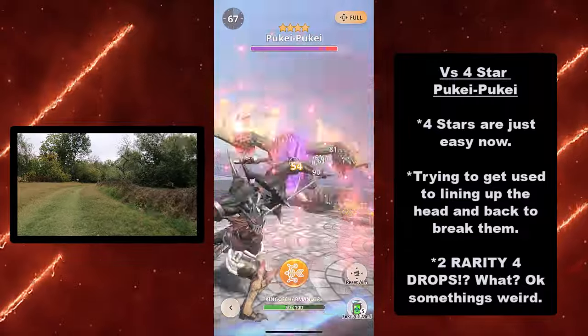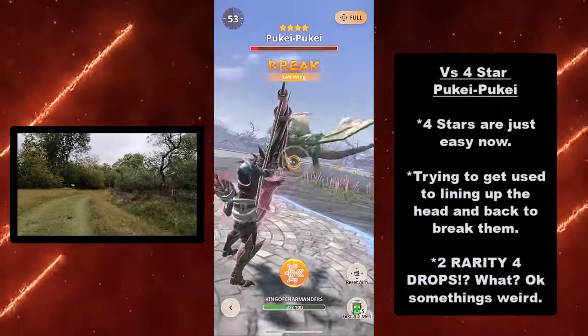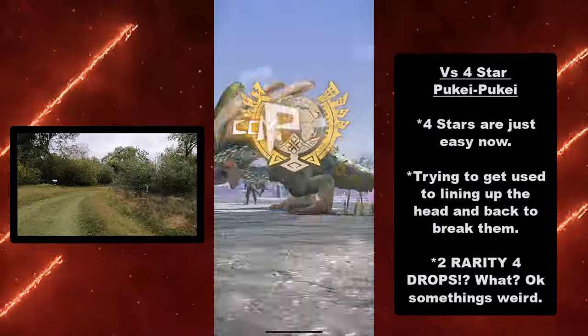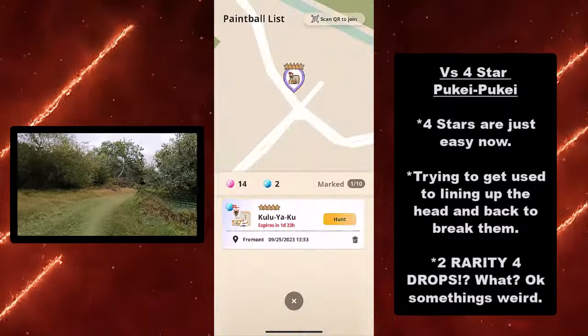Now 4-star Puke Puke. 4-stars are just easy now; I felt like this was really unfair. But this is good practice because I'm trying to get used to lining up the head and back to break them. I was able to break two parts, and as a result I got two rarity 4 drops — two of them!